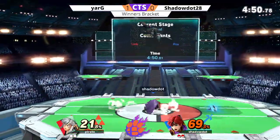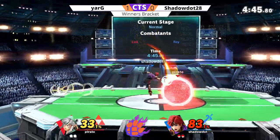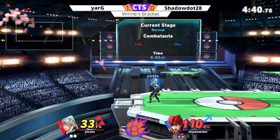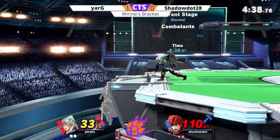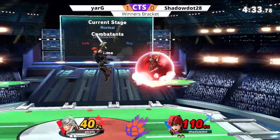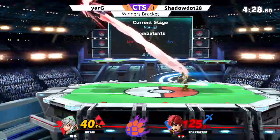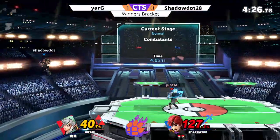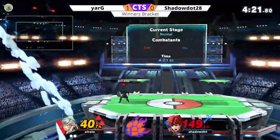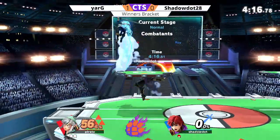Just barely misses the grab — Link's grab is pretty good, you don't see that happen much. A little trade going on; up-b out of shield again — Shadow Dot getting hit by that quite a bit. Bomb at ledge though, he's off stage but manages to make it back. Actually does the side-b off the ledge and gets it. Yarg is content just to sit back and get some chip damage, knowing he has a nice lead. The remote bomb takes it — Yarg here with the nice lead in game two.